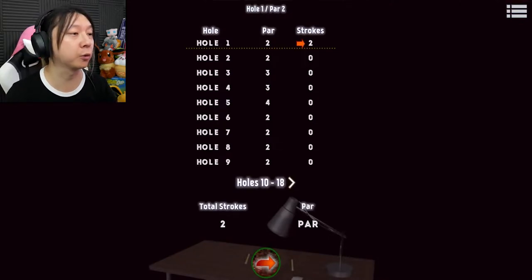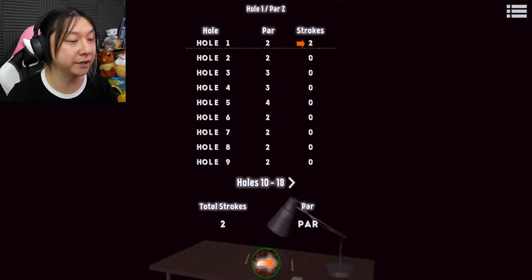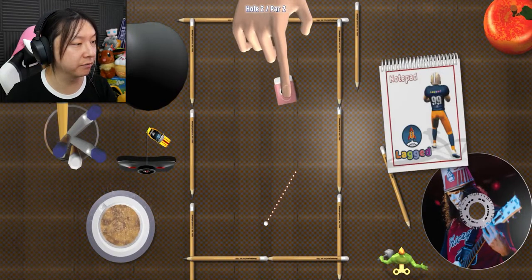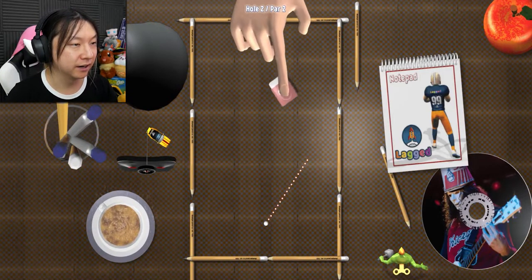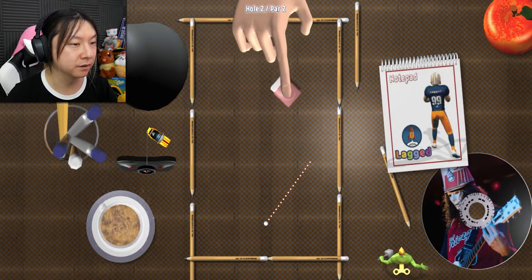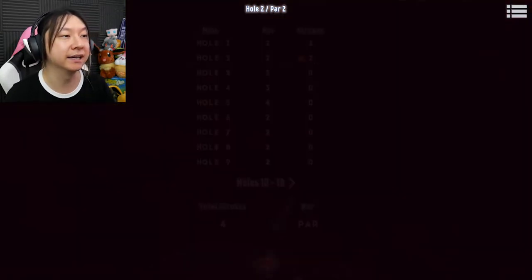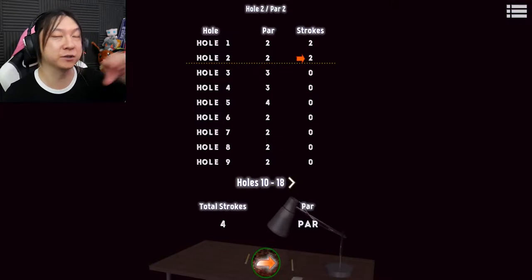It looks like it's a full 18 holes, so we should get rolling. One of our buddies is playing goaltender with the eraser — that's not very nice! I'm gonna smack it right by him. Oh my god, it almost went into the hole as a hole in one! I can barely see because his stupid hand is in the way. We got a par two — that one wasn't too hard even though it could have ended in disaster.